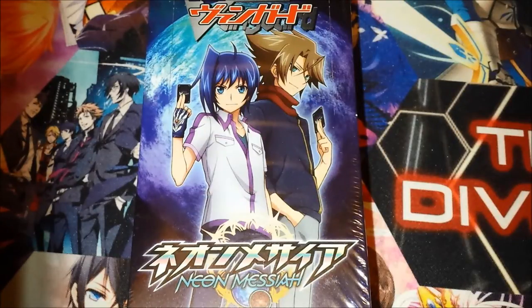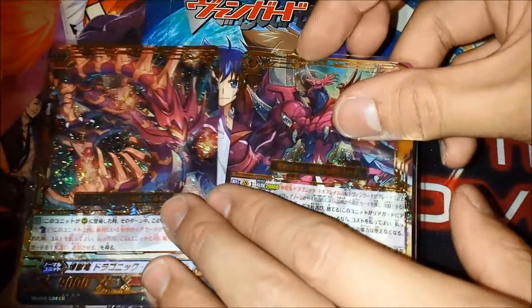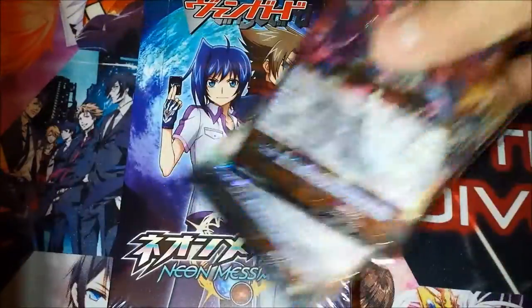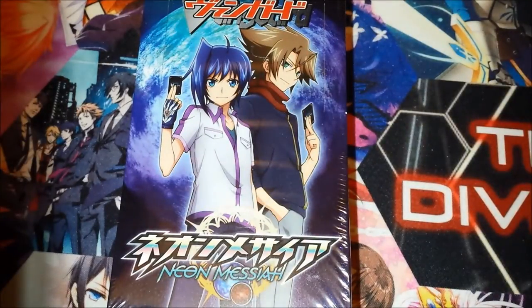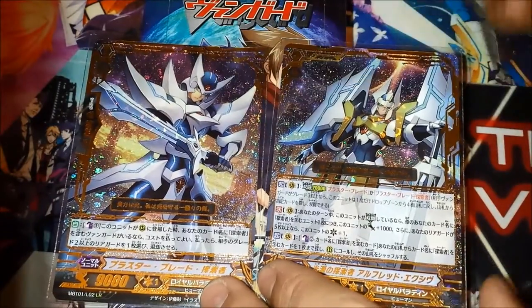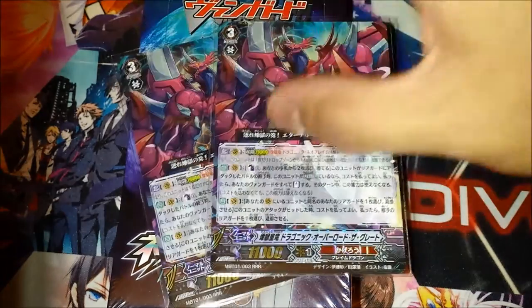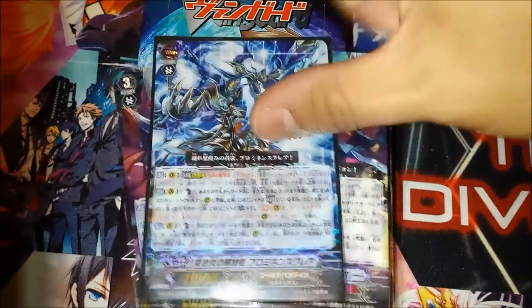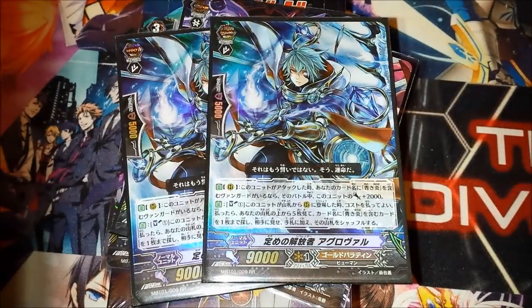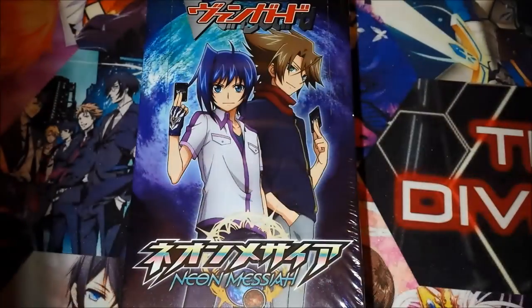I opened up two Neon Messiahs and the first one came with this beautiful Legion Rare Dragonic Overlord the Great. And then the second one came with a Legion Rare Alfred XIV. I think that's pretty good. Apart from that, we got two Overlord, one Prominence, one Dancer Guy, two of the Legion Mate for Prominence, two Royal Paladin, one Royal Paladin Quintet, and one Kagero Quintet. So without further ado, let's get on to the new unboxing.